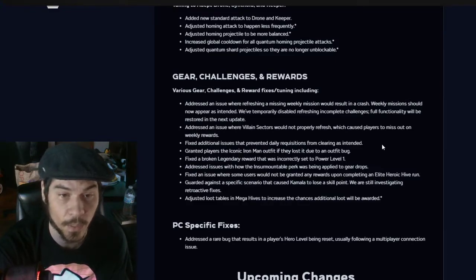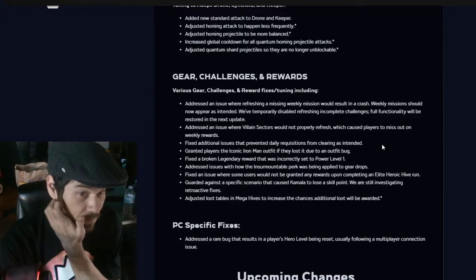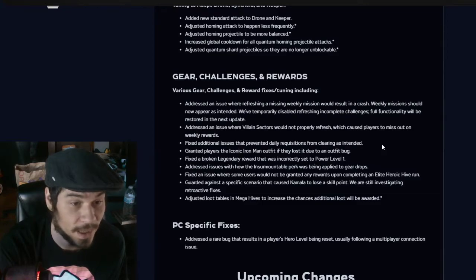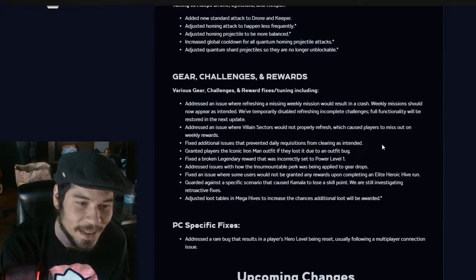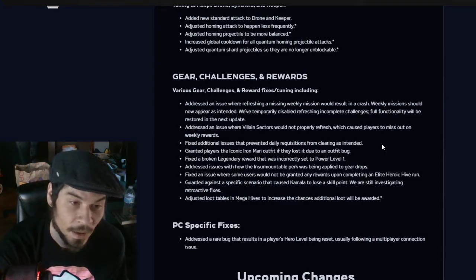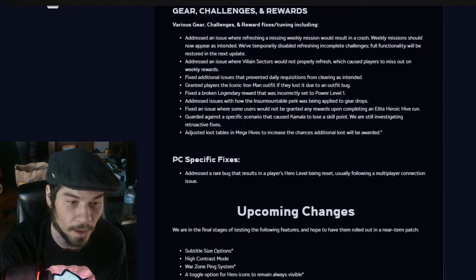Fixed a broken legendary reward that was incorrectly set to power level one — wow, that's a shame, I won't get that. Addressed issues with the Insurmountable perk being applied to gear drops. Fixed an issue where some users would not be granted any rewards upon completing a heroic elite heroic hive run. Guarded against a specific scenario that caused Kamala to lose a skill point — we are still investigating retroactive fixes. So I'm still not going to get my skill point. Adjusted loot tables in mega hives to increase the chances additional loot will be awarded — that's good.